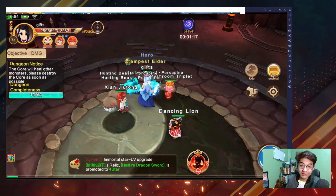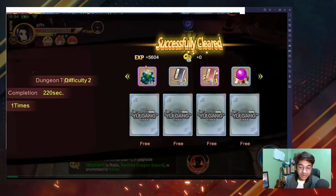That's how you do Soul Hub. For those who cannot beat it, you just pull the mobs away.